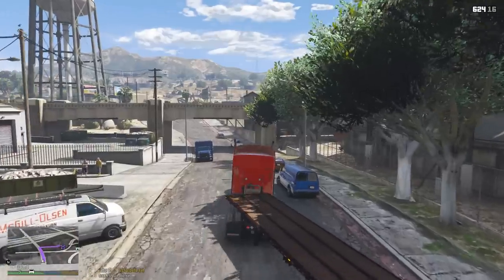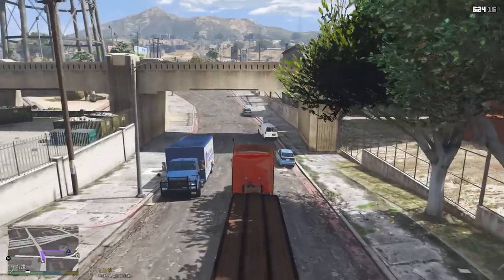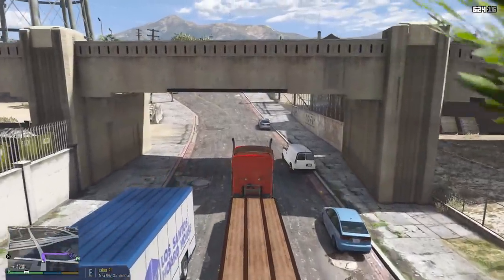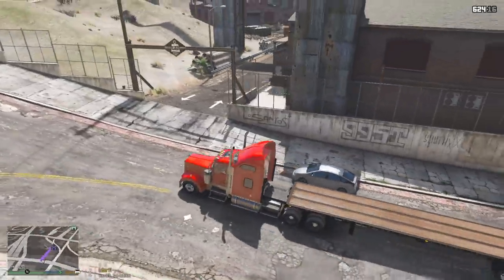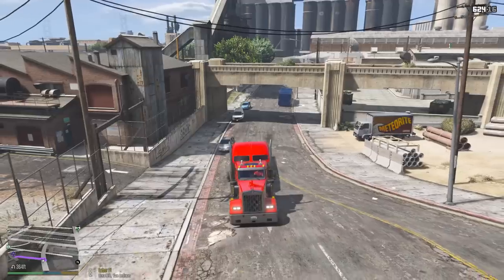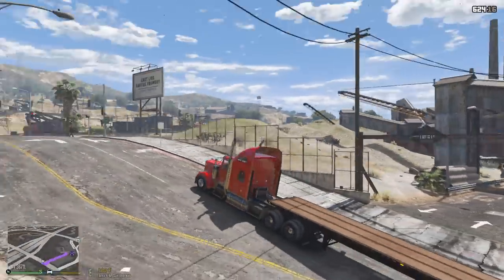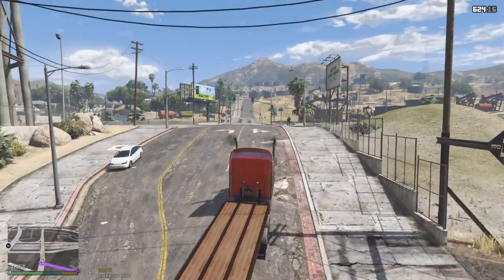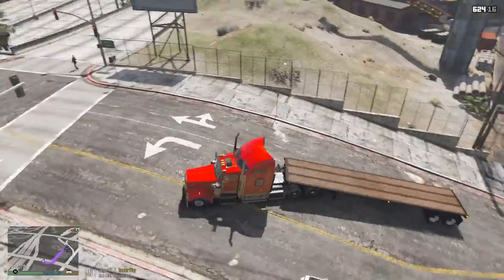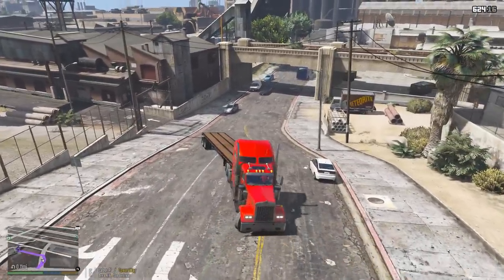Make sure we take these turns nice and wide. Now this pickup location is going to be a little tricky — we're going to have to back in, and it's going to be tricky because we're on a hill. But we got it — we'll back in there to pick up the pipes. Let's figure out how we're going to get in there. The place is called Grand Bank Steel Incorporated — that's where we're picking up these pipes from.